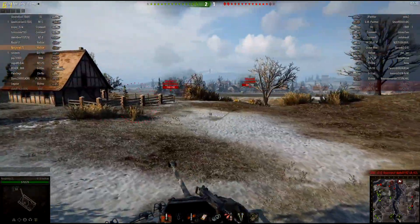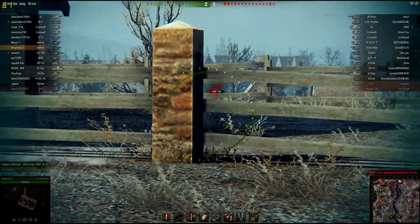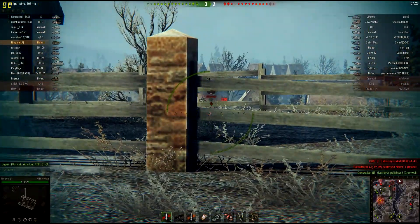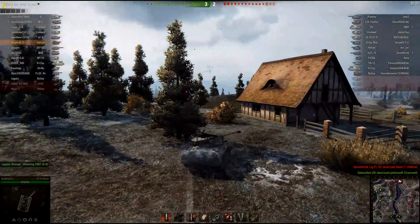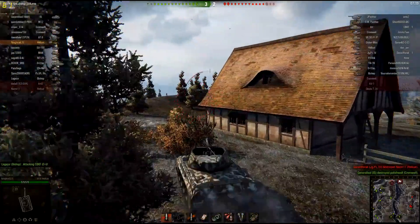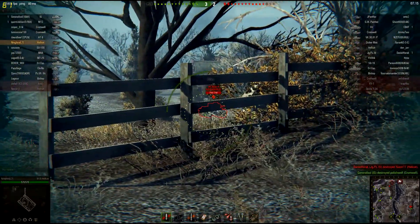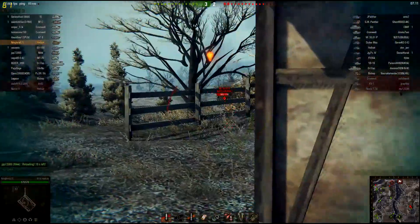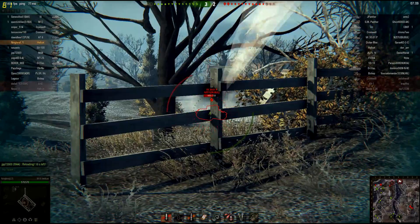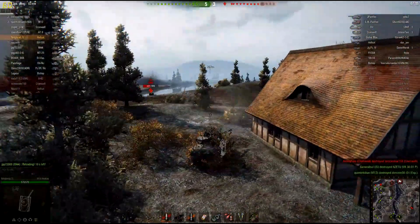No damage again. Then there's a Cromwell again, and I can aim, and I hit the mouse button just a second before — my finger was already moving. Nice shot, though not the best. Then I go and spot the VK there again. He gets spotted by him, he misses, I take another shot.